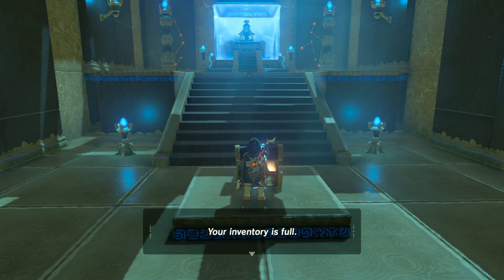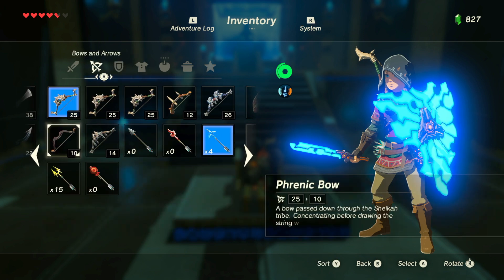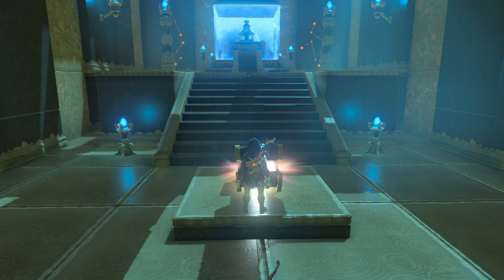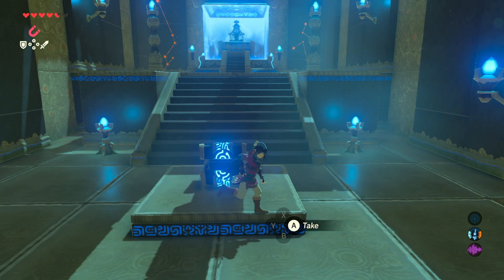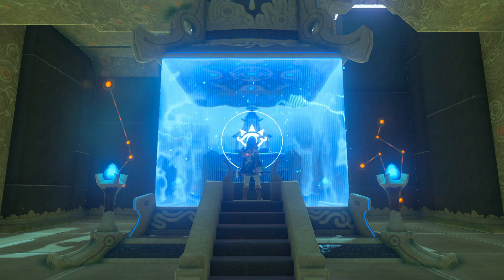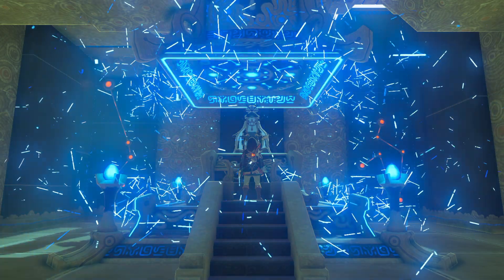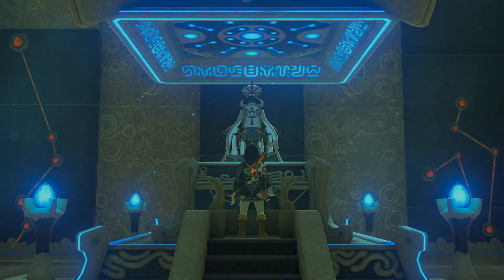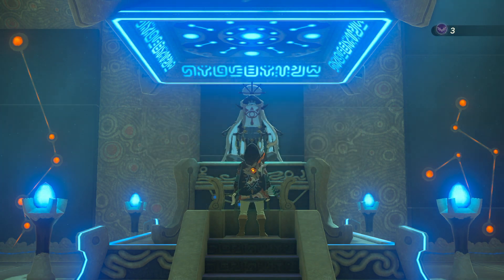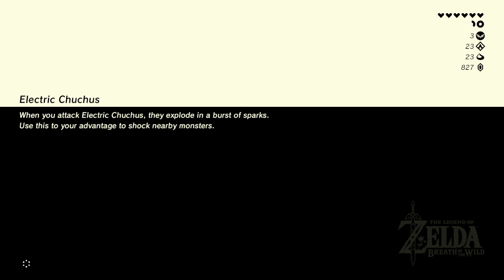Got a nice bow — inventory is full, of course. The Frenetic Bow is just better by a lot. Look at that: three spirit orbs. One more shrine to go and we can upgrade. I'll probably upgrade stamina again; we've got plenty of hearts. Oh, it's raining again by the way — hopefully the power doesn't get knocked out, that would suck.